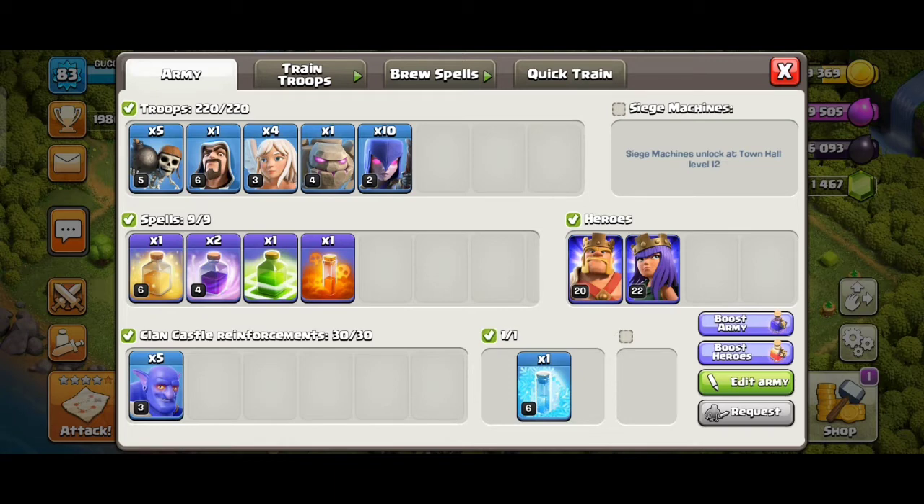Heal, Rage, Jump, Poison, Poison and both — or his Boss, Baller — and interference.